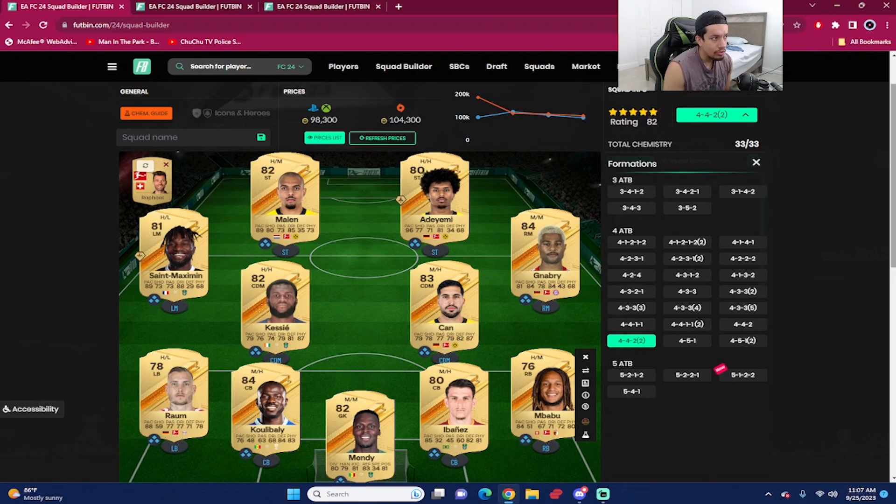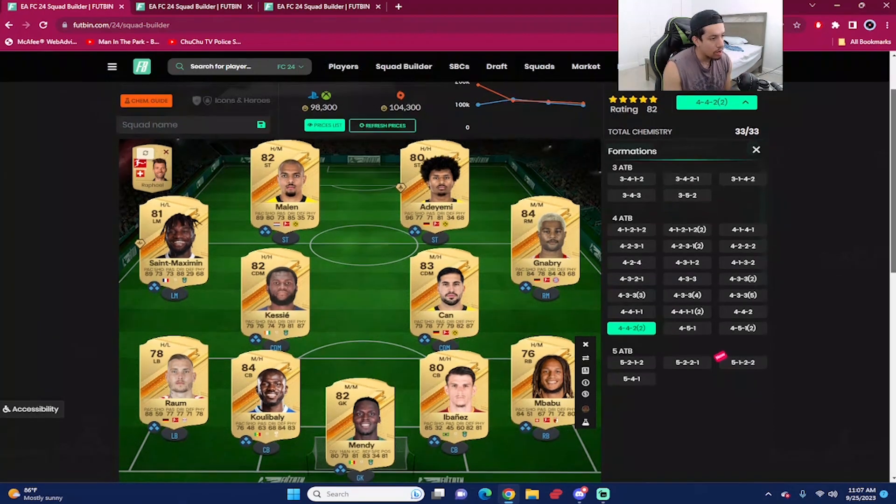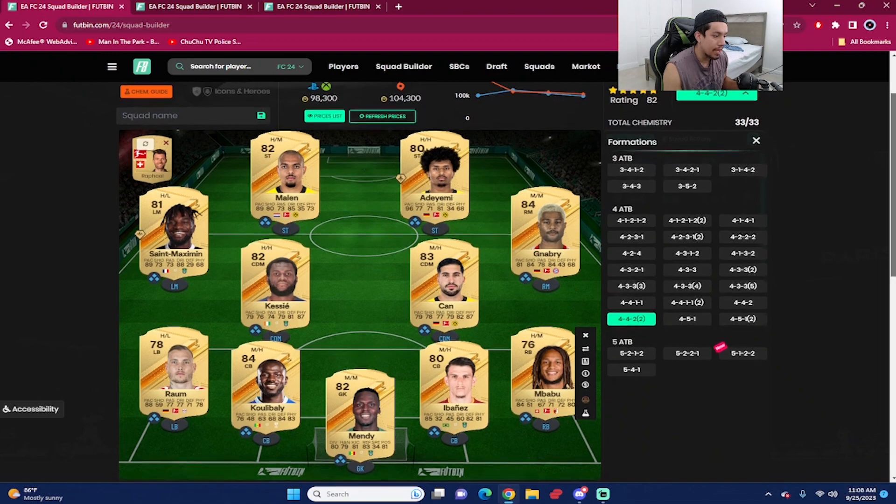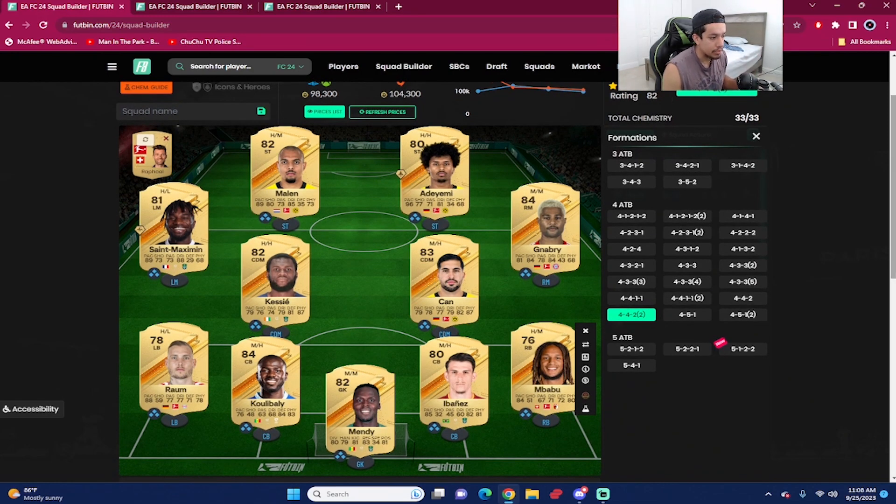The first squad is around 98,000 coins on PlayStation and Xbox. We've got a lot of meta, familiar faces. Starting with the defense: goalkeeper is Mendy. At right back we've got Ibanez — a CB from the Serie A — with 85 pace and medium-high work rates, 82 defending, 81 physicality. Next CB is Koulibaly, also from Serie A — very nice body type, tough to get past. 76 pace, 84 defending, 83 physicality. Give him a shadow chemistry style and his pace goes up to the 80s, defending into the high 80s. At left back we've got Reál with 88 pace.